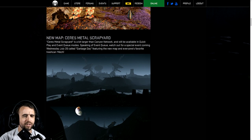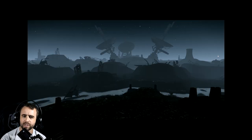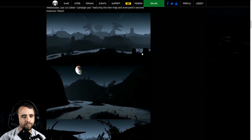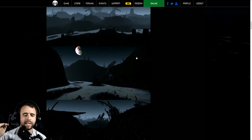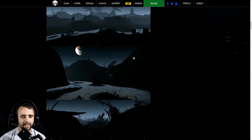This was previewed a bit — the Saris Metal Scrapyard is a bit larger than Canyon Network and will be available in quick play and event queues. Watch out for a special event coming Wednesday July 26 called Garbage Day, featuring the new map and everybody's favorite the trash can mech. The map looks very dim and foggy. People with their game graphics turned up are really going to like it. It doesn't have super high elevations or extreme lows — it looks a lot like Canyon Network, unlike the American Coliseum map which has extreme highs creating a lot of sight lines.